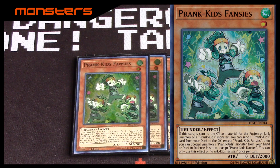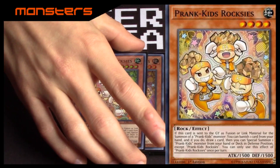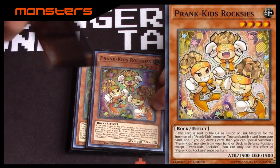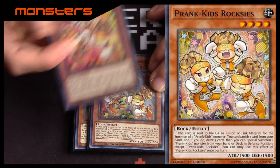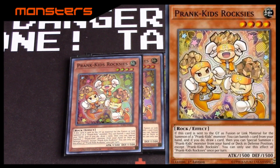Thank you to Soul Fusion Special Edition for giving us Prank Kids Roxies. The reason why I play a Thunder Dragon version is through him — basically, as usual, if used for link or fusion material for Prank Kids you banish a card from hand and draw one. The next card I'm going to be showing helps with that a lot.